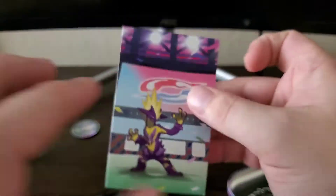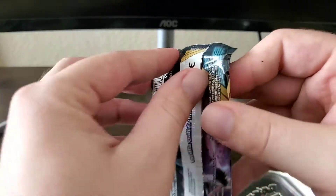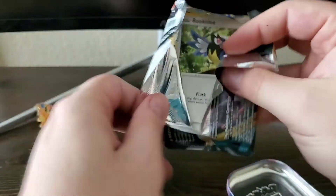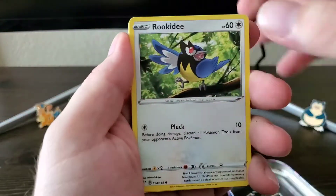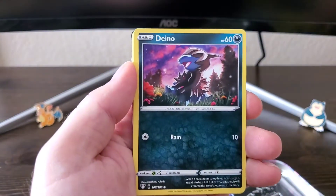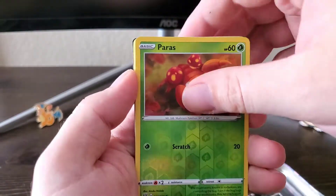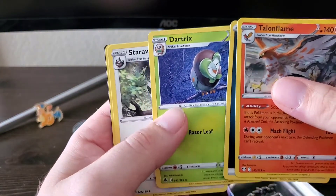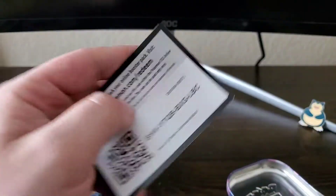That's cool, I like that. We will move on to this Darkness Ablaze pack since that's what we've opened already — we'll keep them all in line. Let's twist this pack. Rookidee, Galarian Mr. Mime, Electrike, Dino, Passimian — I don't have him yet — Reverse Falinks, and a Talonflame, nice. Dartrix, Staravia, Staravia, Staravia, and a Sinistea. Here's your code card.